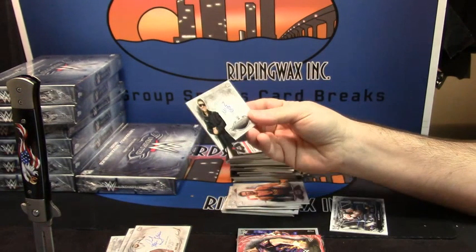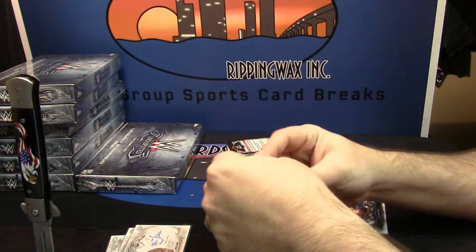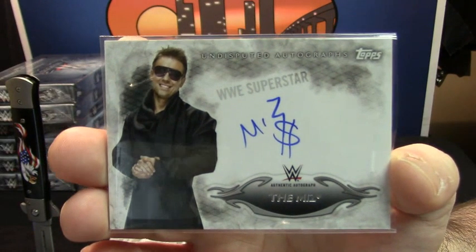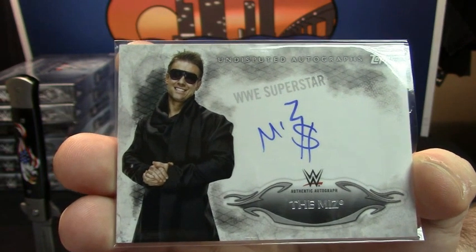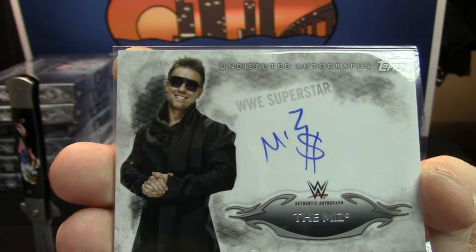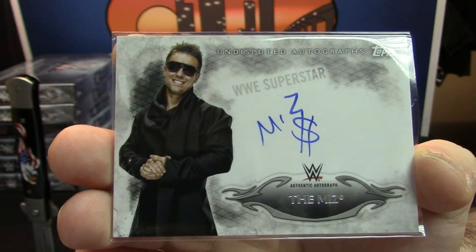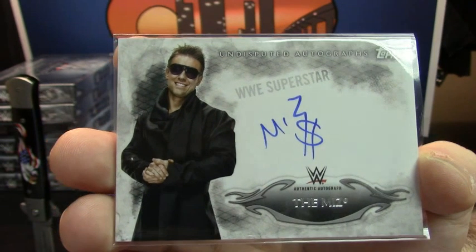Next auto — autos just coming out of it everywhere. The Miz, with the sweet dollar sign. He had to have taken some time to think about that auto — Howie's going to throw the dollar sign, drop the Z through it. That is nice.